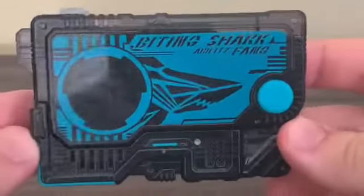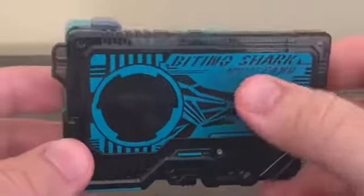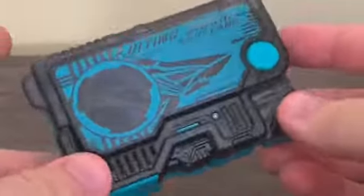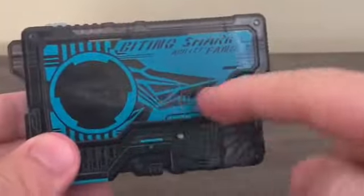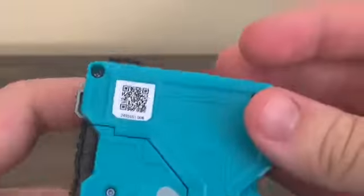You can see the color scheme is kind of a blue color, but off camera it looks more like a sea green to me — let me know in the comments what color you think it is. We can see it depicts a shark, of course, with 'Biting Shark' and 'Ability Fang' printed on it. On the back you've got the QR code for the Gombri-Son game.